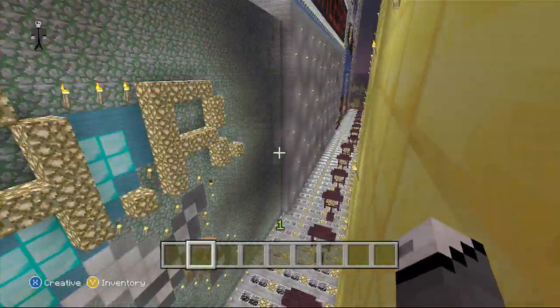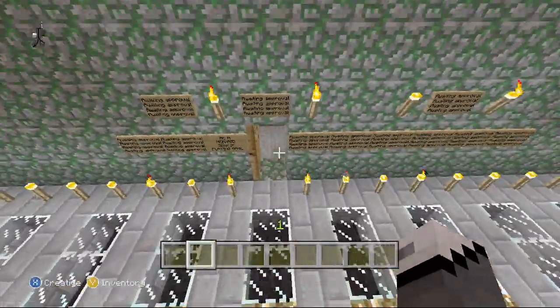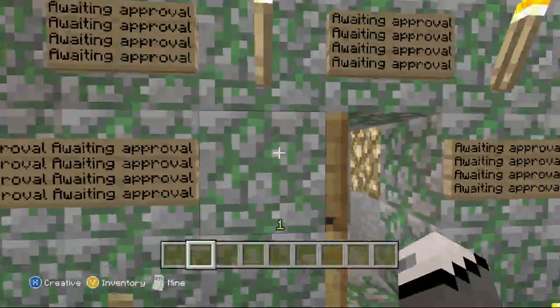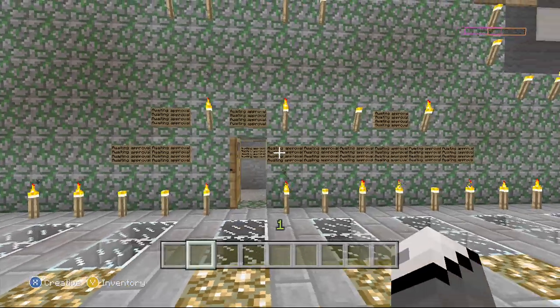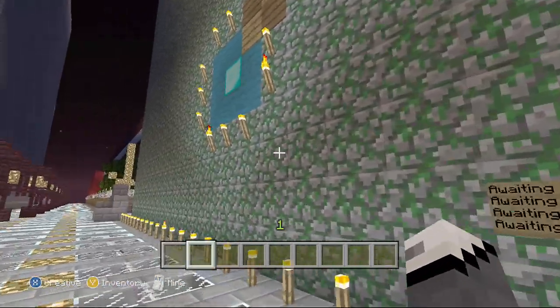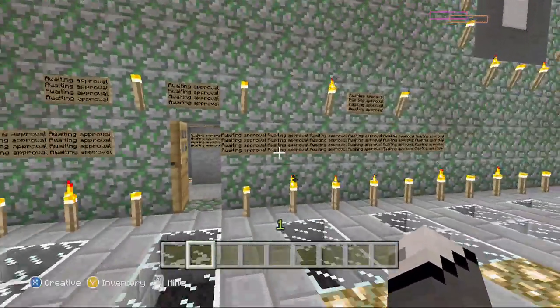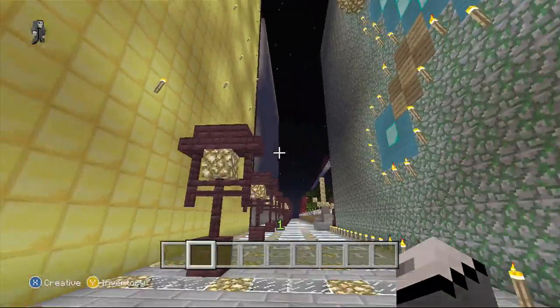We're currently in creative mode because we've got to save our spawn and set our spawn. This game, even though the signs won't load, it's pretty simple. You don't move the TNT cannons, you don't make more TNT cannons, you don't dig into the moss stone because it'll go into another game.